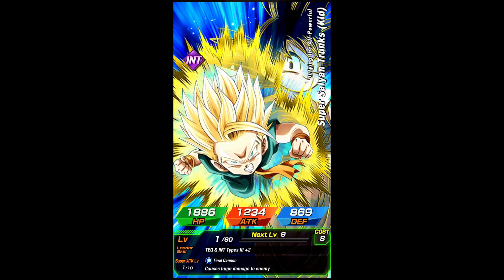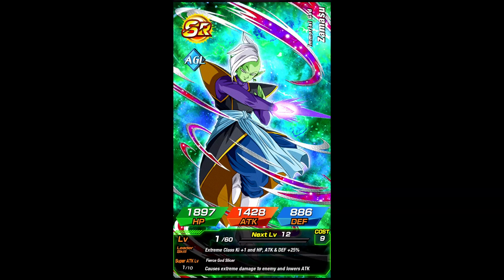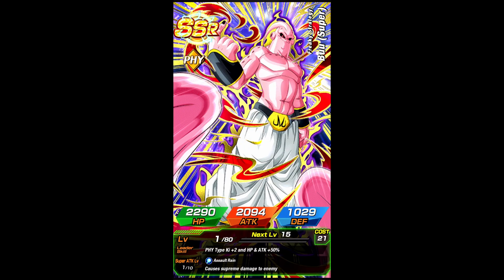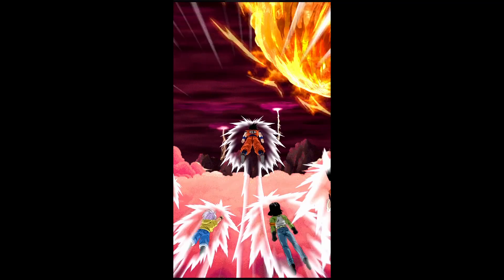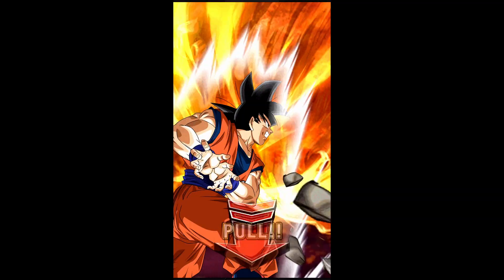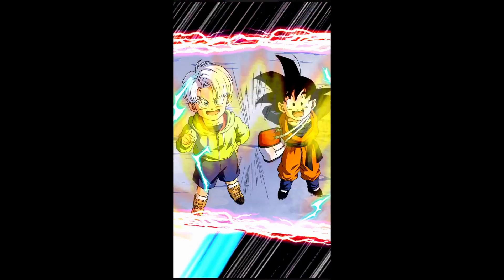Rainbow text and base form. In the last video I got a base form animation but I got just an SSR, and I thought base form with rainbow text meant something. I got the same thing again. I think it meant before, like, a GSSR — but that it doesn't happen now. I don't remember, it's been too long.